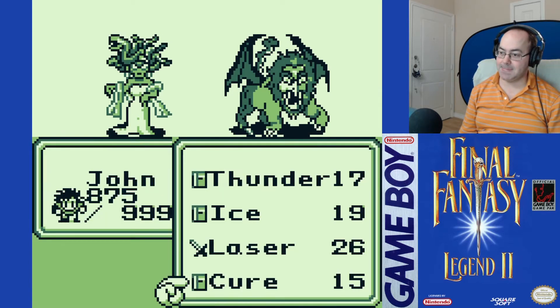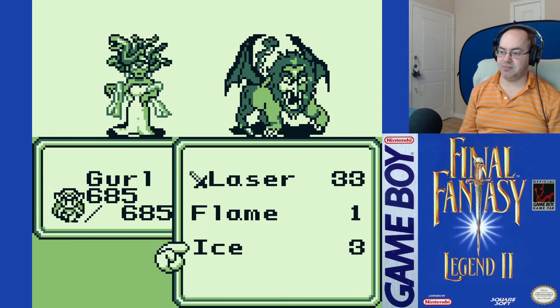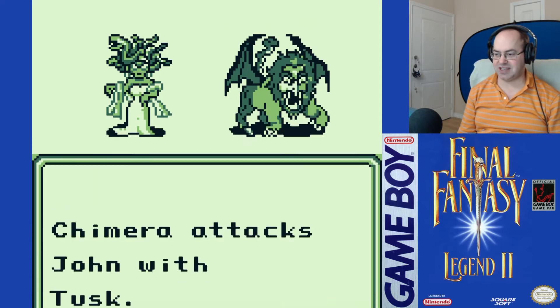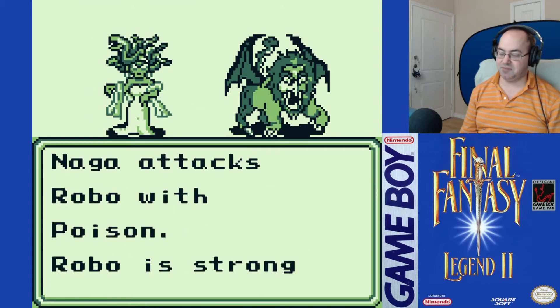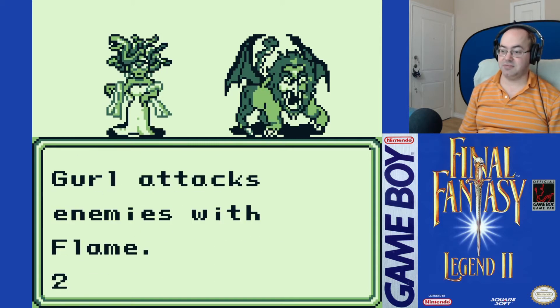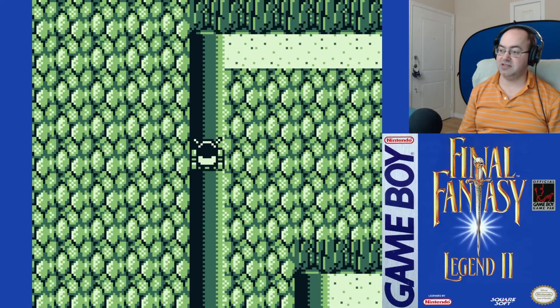Naga Chimera. Use Thunder, a little bit of each, and more Thunder. Robo — he sometimes goes first, he sometimes does not. Naga Recover — that's gonna be annoying, but not hopefully bad. How much did that kill everyone? Excellent — that's how I like it.